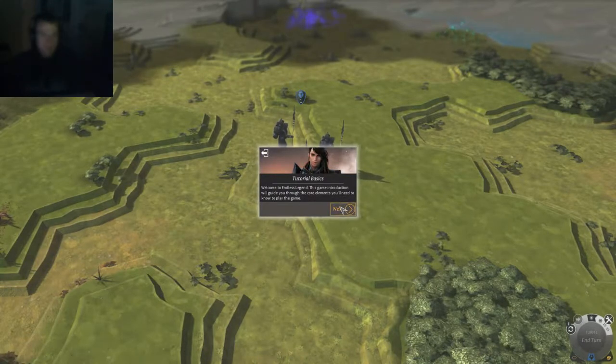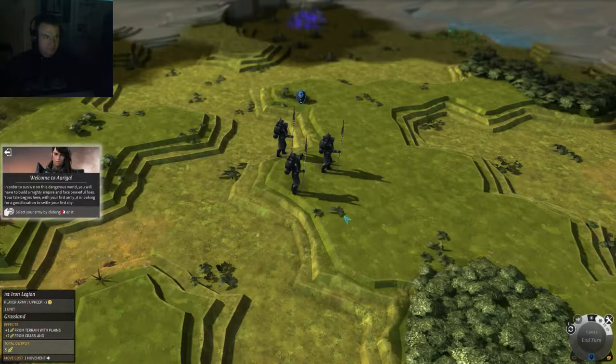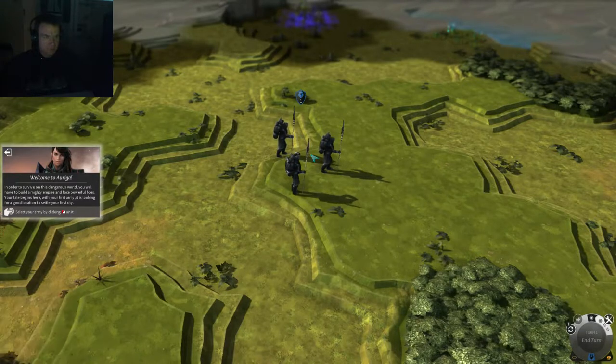This game's introduction will guide you through the core elements you need to know to play the game. In order to survive in this dangerous world, you will have to build a mighty empire and face powerful foes. Your tale begins here with your first army, which is looking for a good location to settle your city.